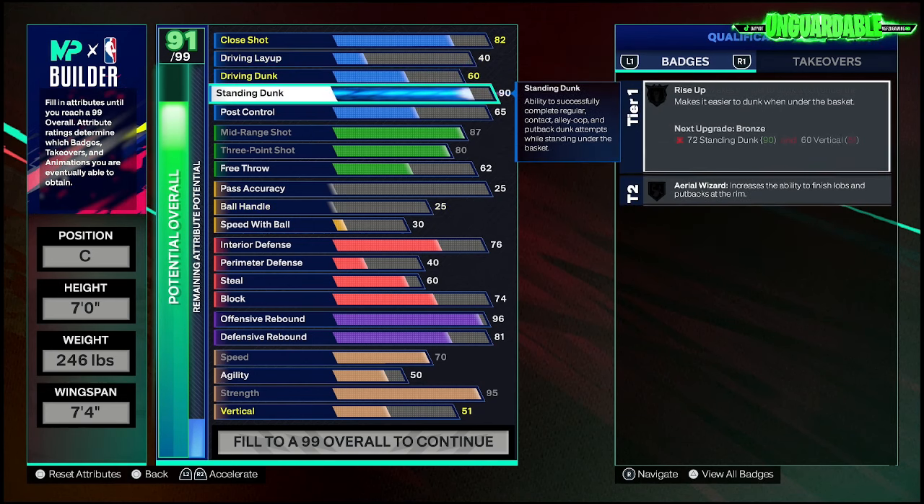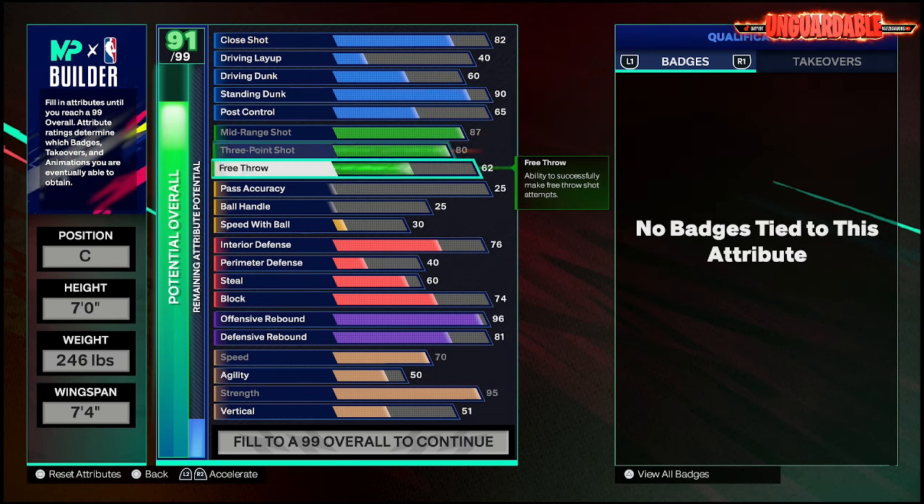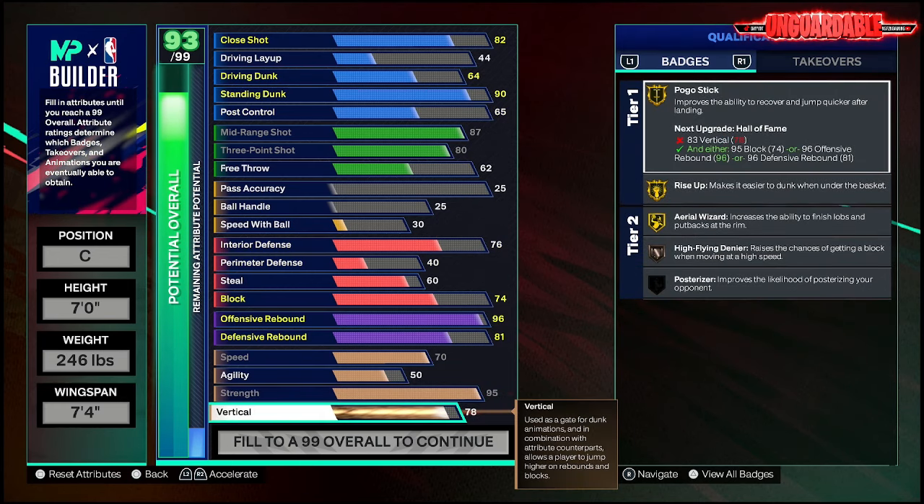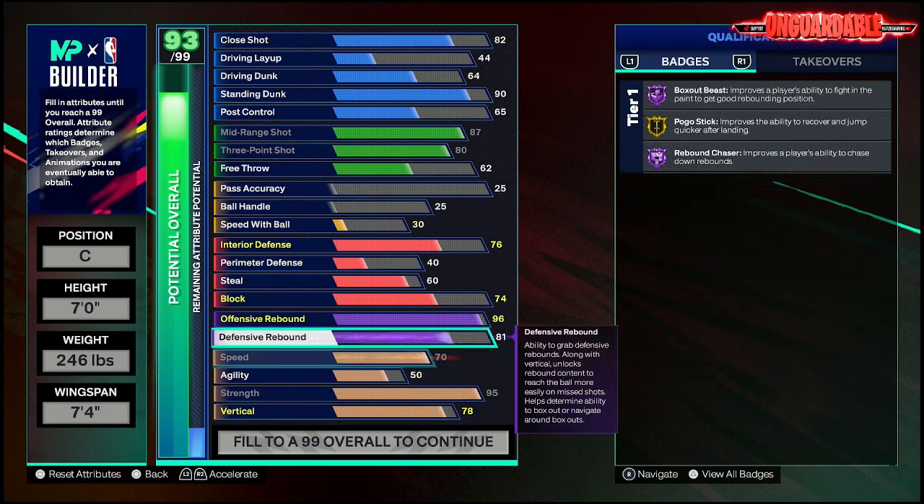We went 90 standing dunk — now you got contact dunks and all the stuff you need for that. And we put our vertical up to about 78. The 78 vertical will help you block shots because even with a 74 block, that's gonna be huge. A seven-footer jumping at 78 vertical — you're gonna be jumping out the sky, out the roof, doing a lot of the stuff you need to do.